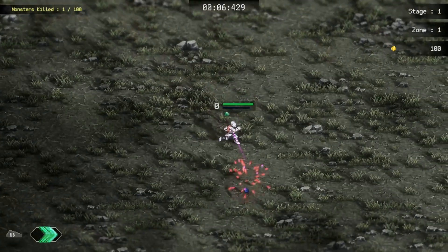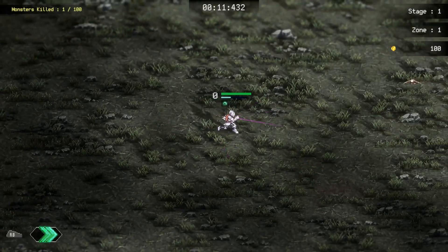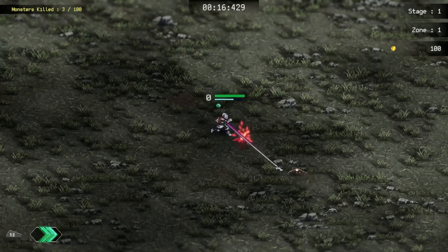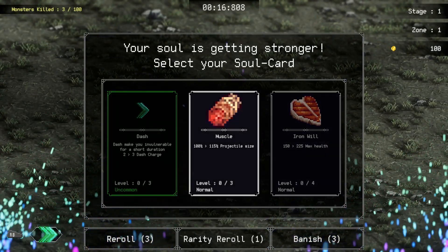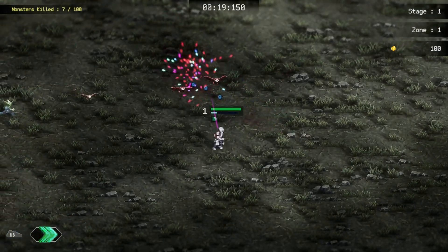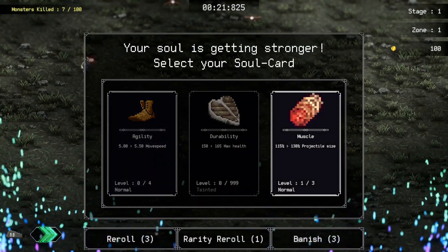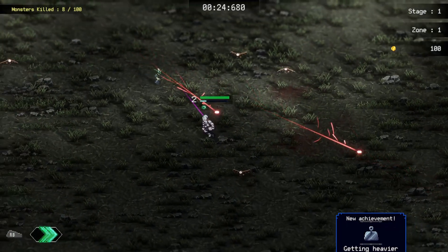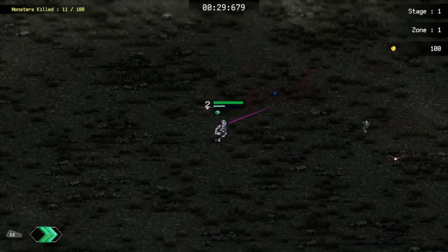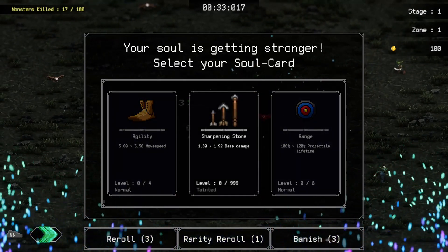Some good items there. I am going to take the Pike. So the Pike is a manually aimed attack — it will aim in the direction you're moving, or if you move the right stick it will move and aim in that direction. I could do projectile size. We'll definitely take some projectile size — I would have liked another level of that. Let's take some more projectile size. Let's get Heavier. Heavier is now something I can choose as an item to pick. I want to be able to get some more weapons. Sharpening Stone is quite good — we'll take that. That's just more base damage.